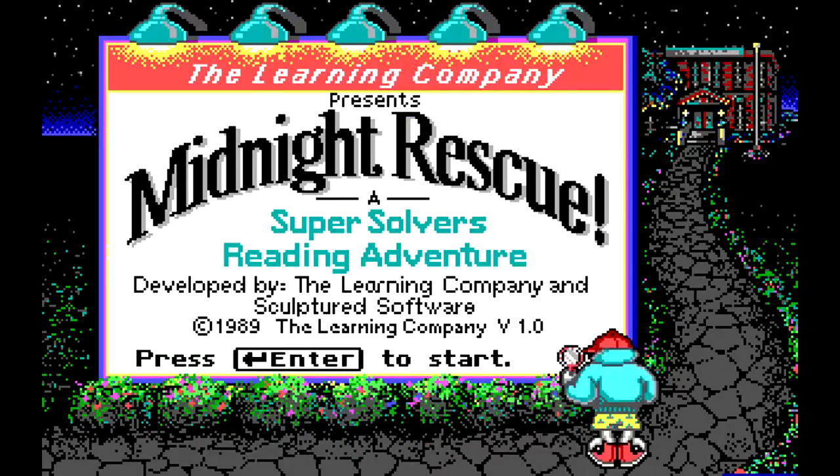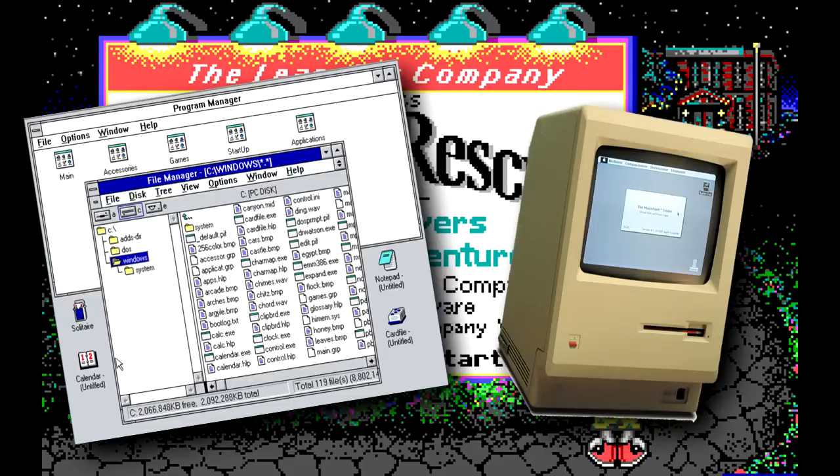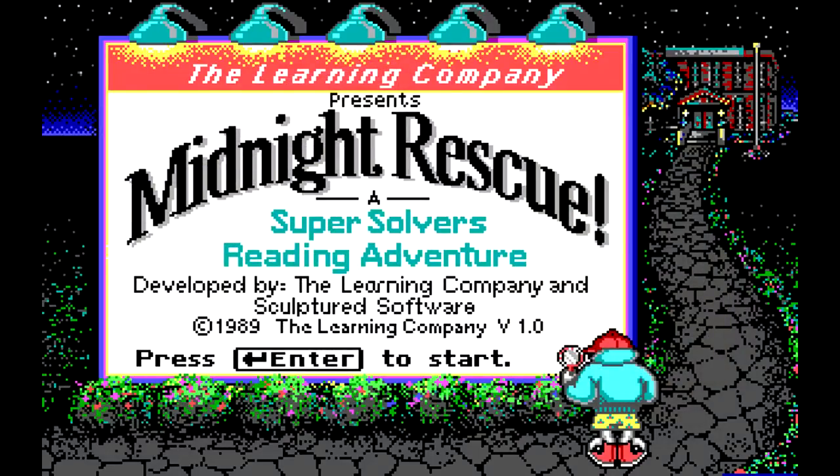Hey guys, what's up? Let's go back in time yet again — it's a nostalgic childhood game called Midnight Rescue. This is actually made in 1989 but I don't think it was put out until 1990. You could play this on Windows 3.0 or the new Apple Macintosh, which had just come out to replace the Apple 2e and 2c. I played the caca out of this at my friend's house — she had a Windows machine before we did, so I always went over to her house to play this. This is pretty good.